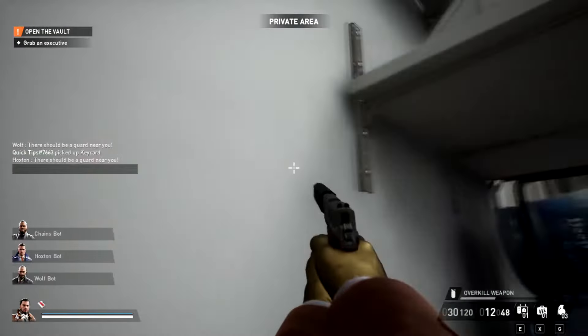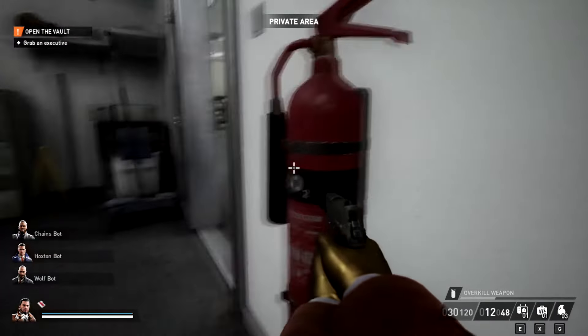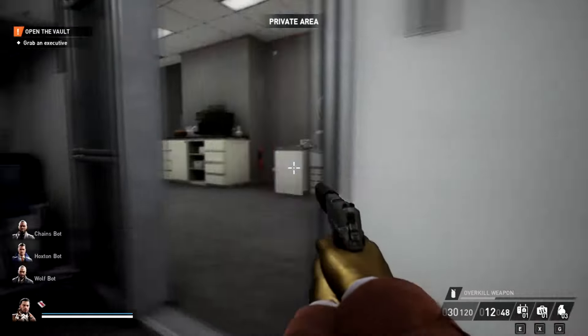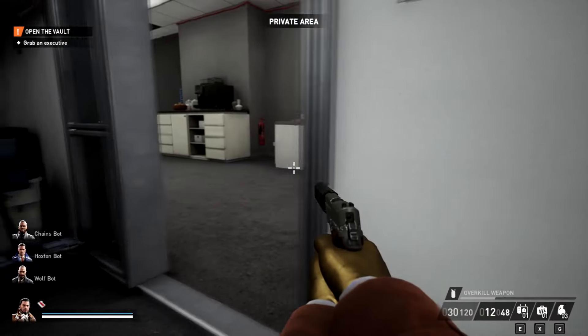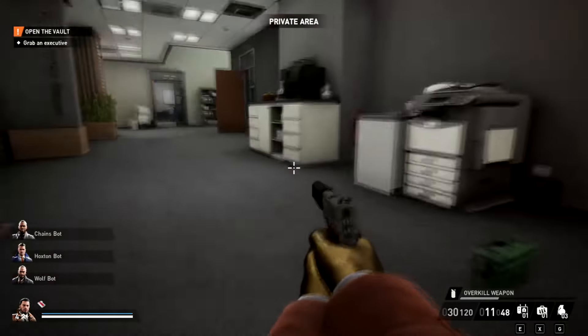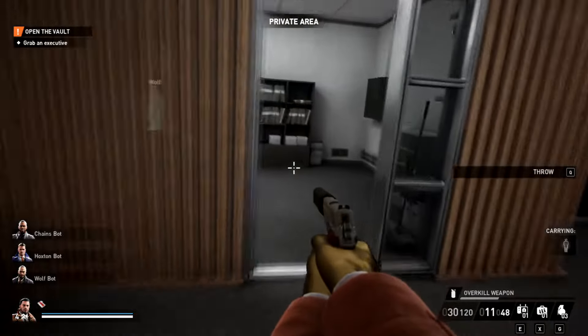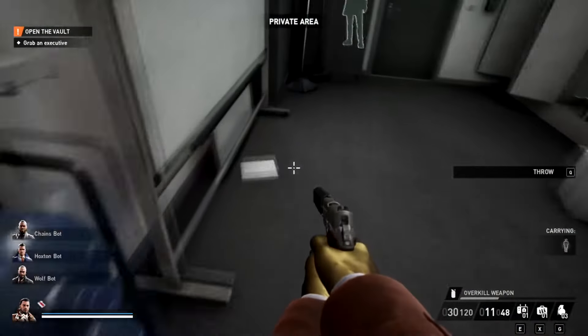There's a camera on the other side of that wall — I've already hacked it and disabled it, so I won't have to worry about anything. Now we're just going to go ahead and take out that guard. You're going to need a silencer, so make sure you equip one.